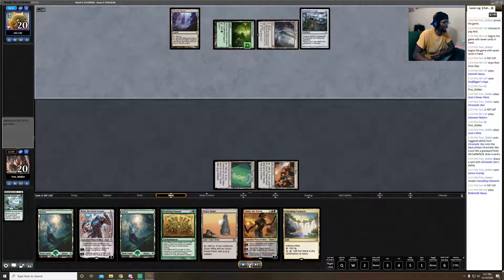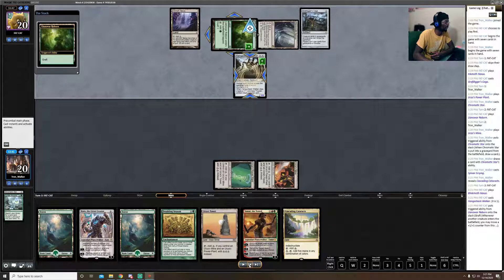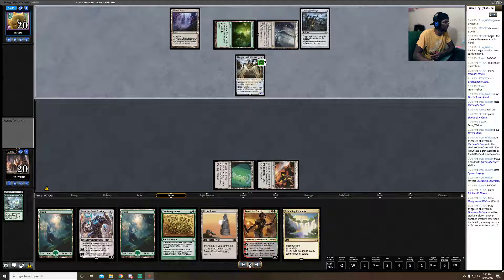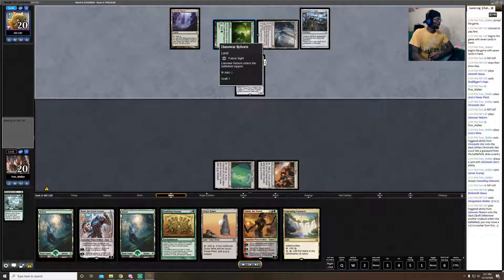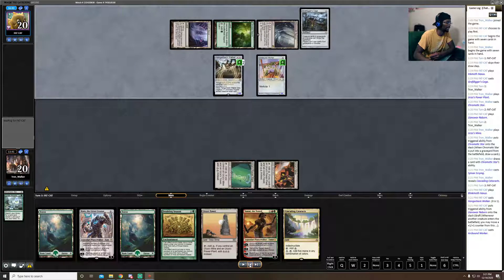Opponent used their mana to play a Hangarback Walker and then used the graft ability to put a one-one counter from Llanowar Reborn onto it, making it a two-two. When it dies, it makes Thopter tokens equal to the number of counters on it. Then he played an Arcbound Ravager, and I breathed a sigh of relief because I was seeing no infect damage on board yet.